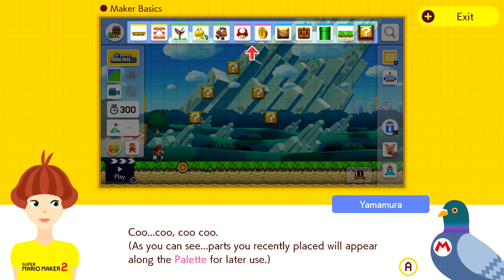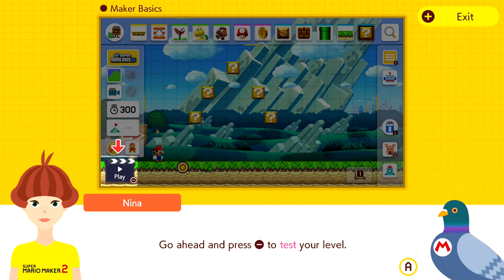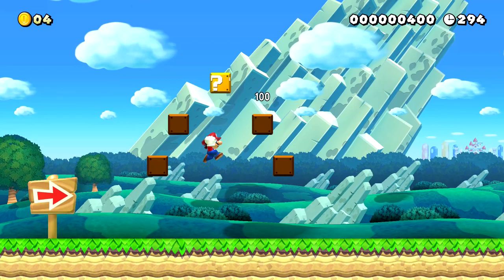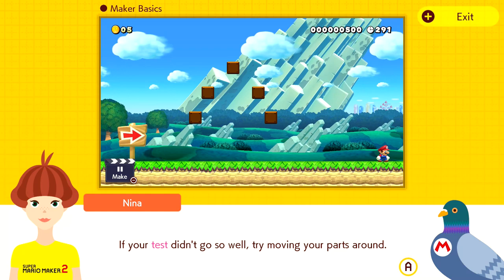You can quickly check out the parts you place by running a test. Press minus to test your level. As we're here, just press minus and we can test out the level. We can see that there's actually coins in our question blocks, which is pretty useful. When done, press minus to return to edit mode. After placing parts in edit mode, it's good to quickly test to make sure they're set up right. Keep repeating the edit-test process to make your course.